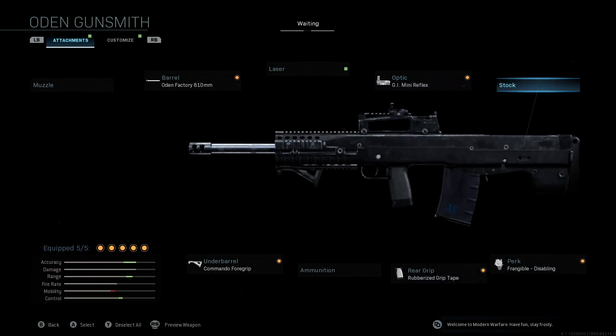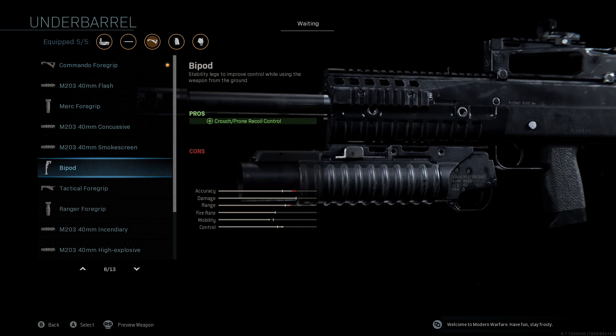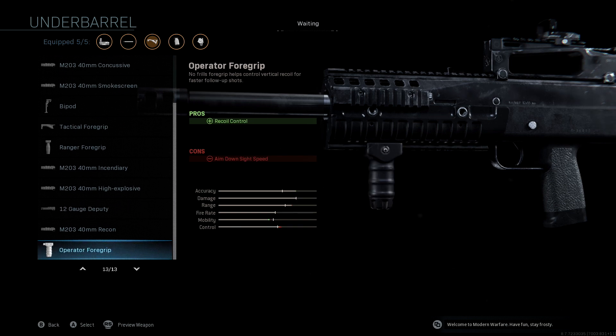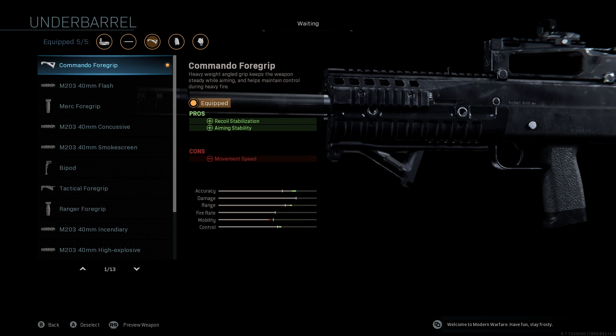We're not going to be using a stock. For the underbarrel, we're using the Commando Foregrip — again this buffs everything we care about: accuracy, range, and control, with recoil stabilization and aiming stability. Movement speed drops a little, but this weapon is large and meant to be more defensive. You're not going to be running around in spawns with this because of its fire rate and size — you'll have to play back a little bit.